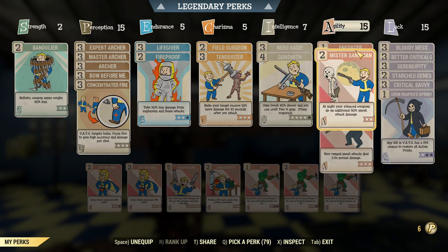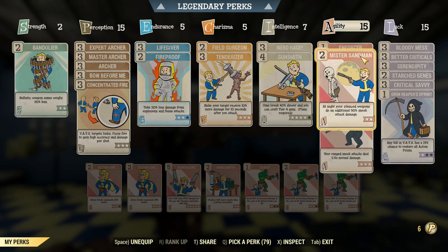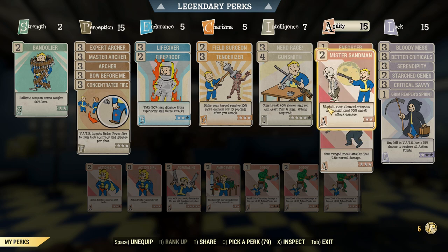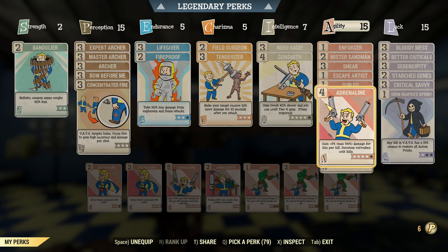We've got Enforcer so we can pin the enemy in place whilst we shoot arrows into him without him knowing. We've got Mr. Sandman because, as far as the game is concerned, this is a suppressed weapon — so that allows us to get a better sneak attack crit damage bonus, along with Covert Operative. And we've got Adrenaline just at rank 4. We end up killing barely any adds, so we're only missing out on 6% additive damage, which is basically nothing.